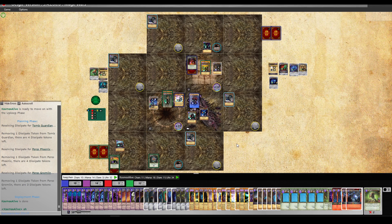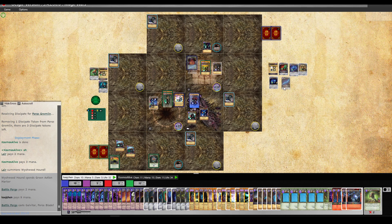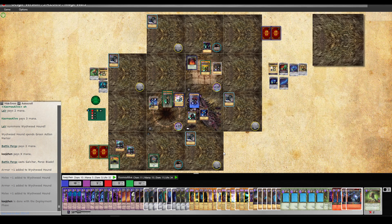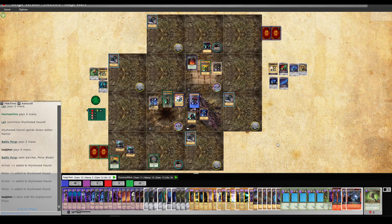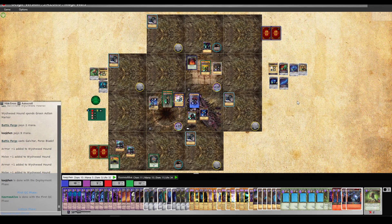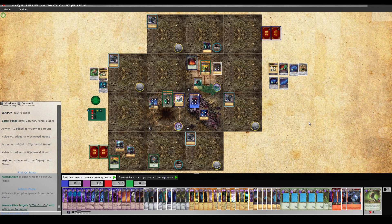We're in deployment. He is deploying — another Liquid Hound. I'm putting out Galvitar now, still getting more of my stuff onto the board. We can hit his mage much harder now, which I'm excited for. Vita 4th Sentry and Confusion in hand. First quick cast phase — he has initiative. I want to put the Vita 4th Sentry down as soon as I have priority, and if the Darkfin Asp hasn't moved yet, put it down here, push the Asp into the wall and try to kill it like we did with the Fairy. The Atacaran Porcupine is activating first, so I might get away with it.